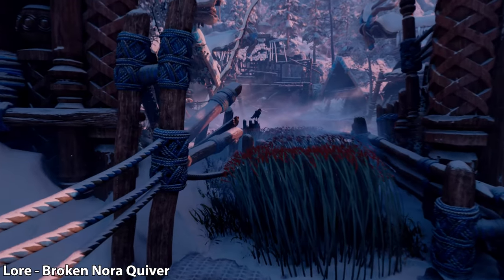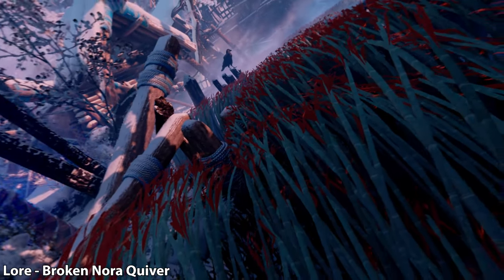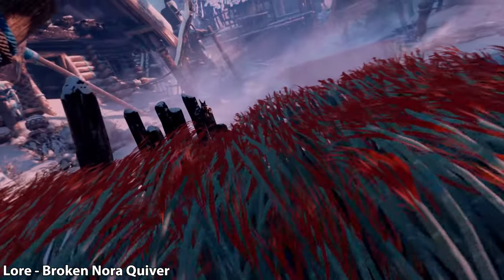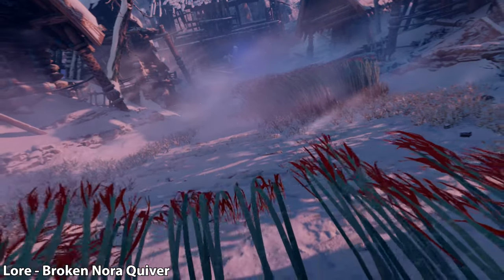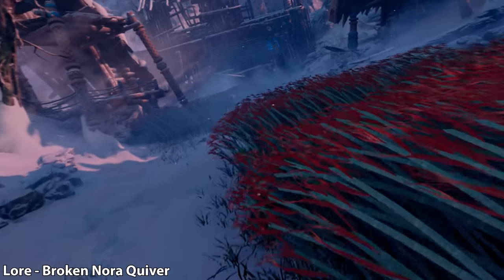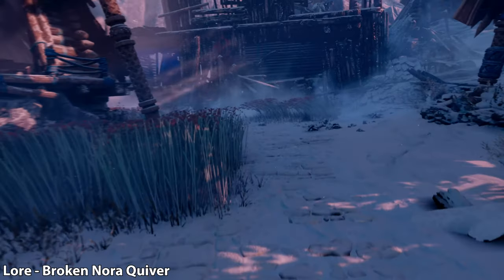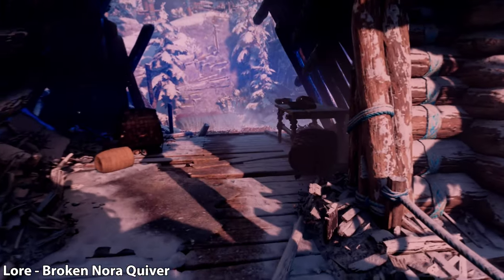We're going to continue onwards into the next section where you have this little stealth area. There is a trophy tied to this if you can complete this entire section without any of the watchers seeing you. What we're going to do is make it to the middle, and then go into the house on the left-hand side — there's going to be a lore item on the desk, right inside of here just to the right.